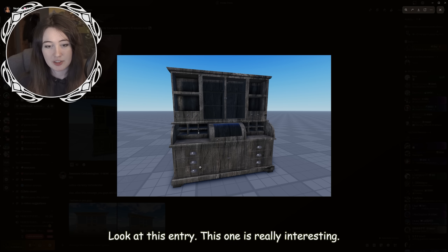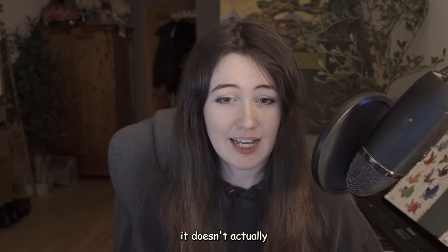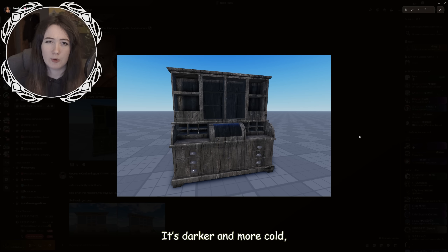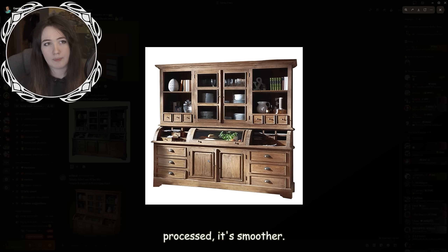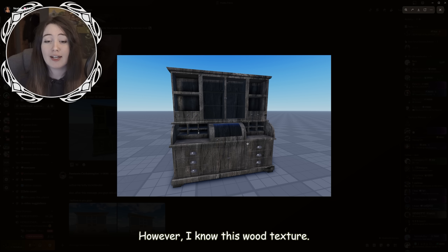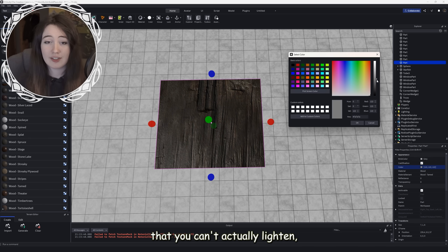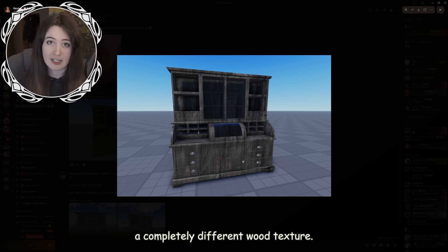Look at this entry — it's really interesting. They used a very dark wooden texture, and while it's quite beautiful, it doesn't actually look much like the reference in terms of color. It's darker and more cold, whereas the original image is brighter and the wood is more processed and smoother. The advice I would give is to make the wood lighter. However, I know this wood texture — it's a very popular one on Roblox and it's one that you can't actually lighten. So I would suggest using a completely different wood texture.